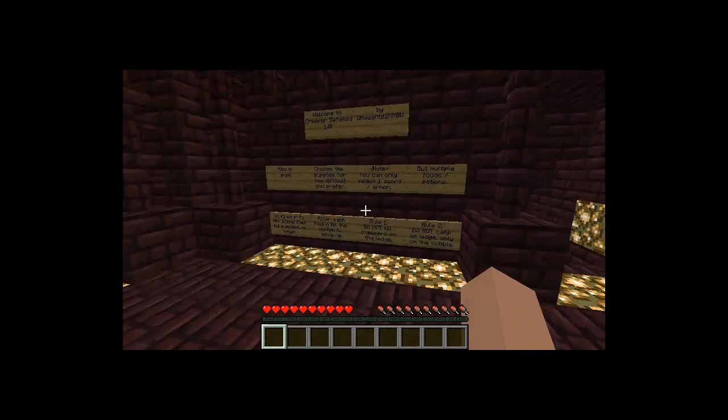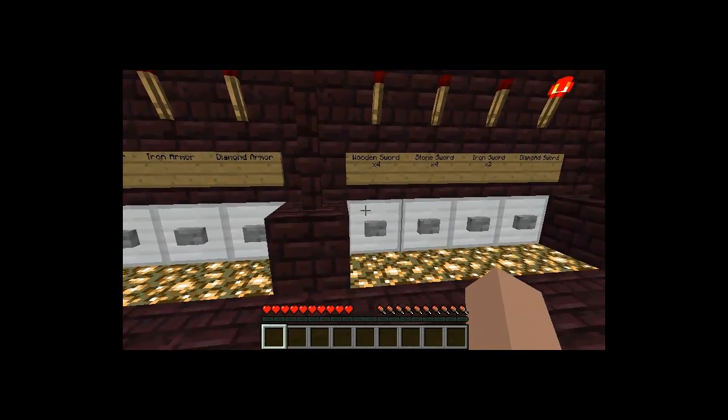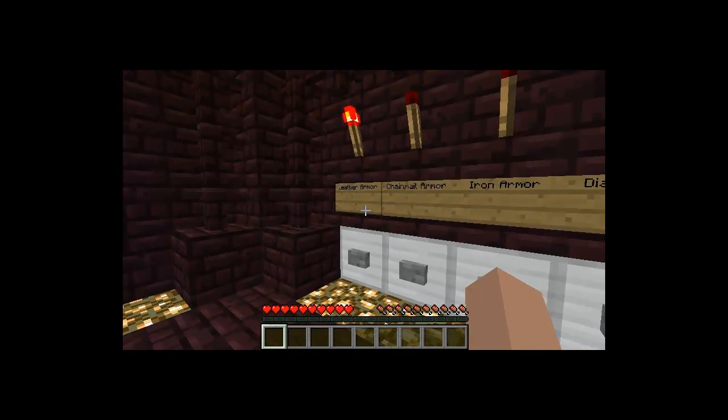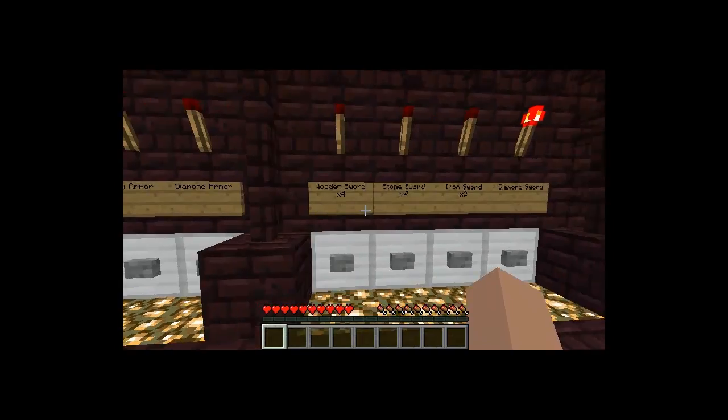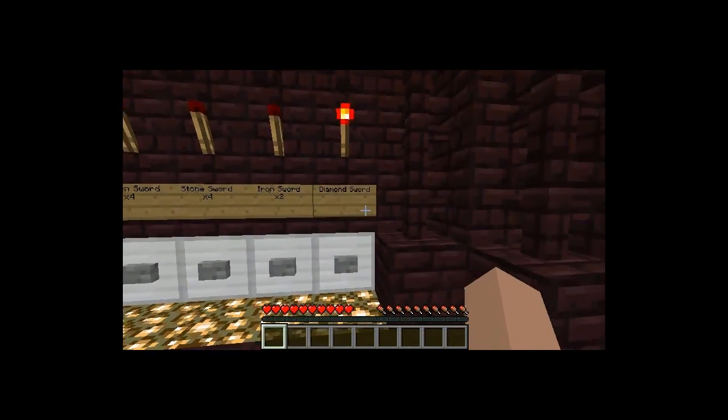Basically what it is, is like Creeper Survival, and in this room is where you choose what you want to use. You have stuff such as leather armor up to diamond armor, and you can use any type of sword. If you want wooden, it's four, and if you want diamond, it's one.